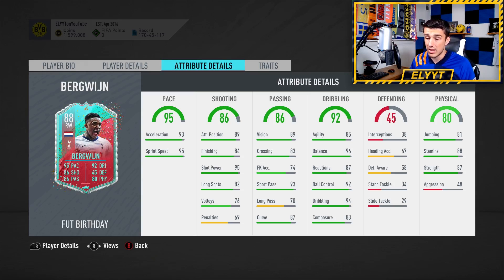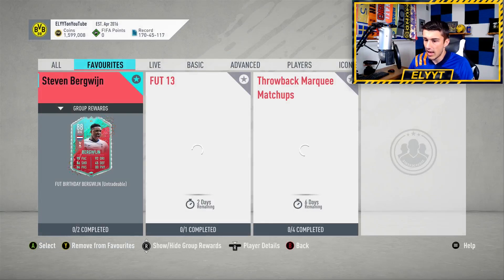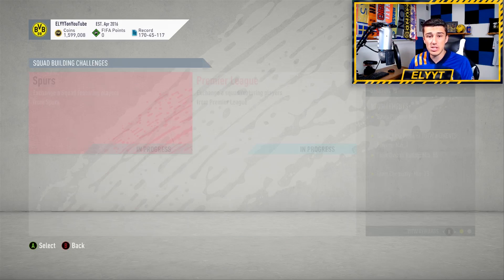I think you might be able to even use this throughout Team of the Season for about 340,000 coins, and that's before the couple of packs that you get in return for Bergwijn as well. So let's hop right into the cheapest solution.